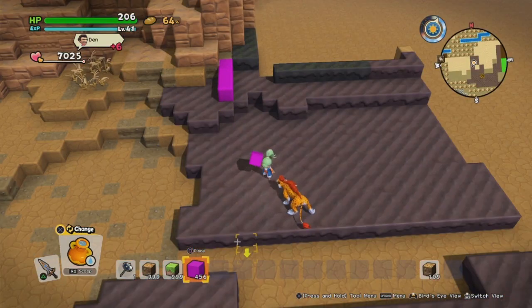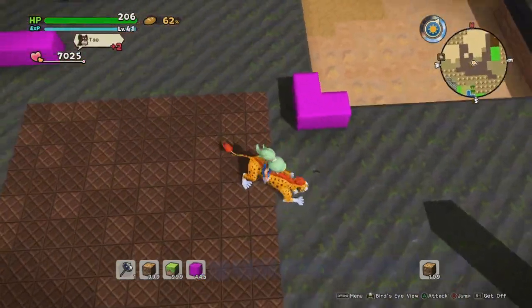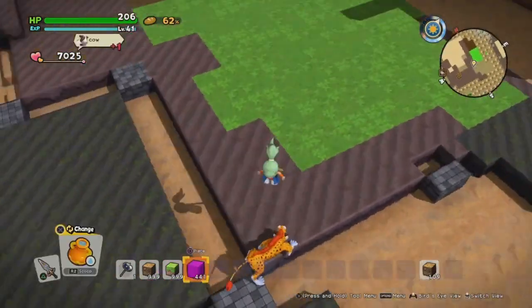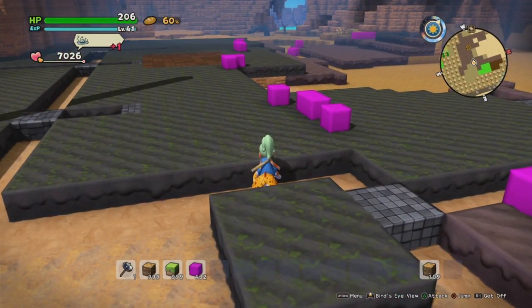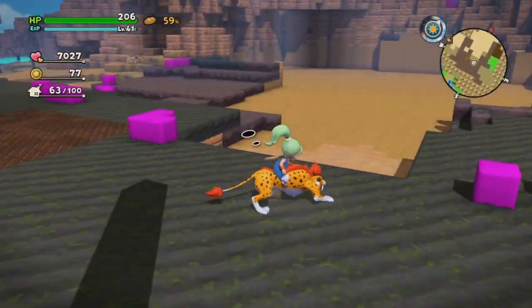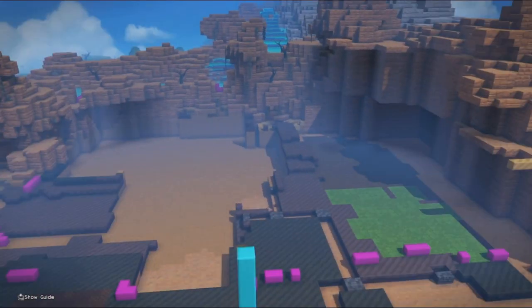I'm going to quickly throw down a pink chalk line to give me an idea of how big the space I'm going to be working in will be. Depending on what you're doing, this can help it feel a little less overwhelming if it's a huge space. The space I knocked out is much larger than this, but knowing I'm just working in that defined area makes it a little bit easier, and I can always extend it out later.